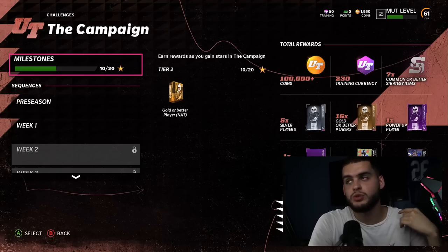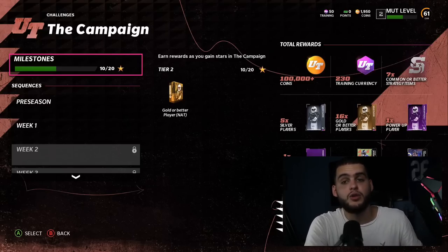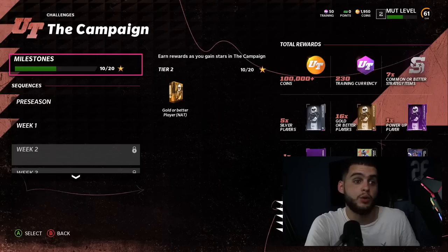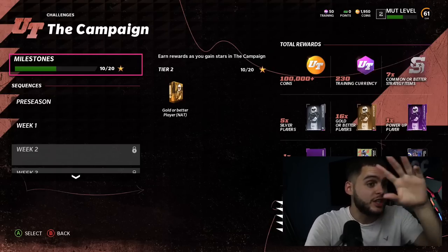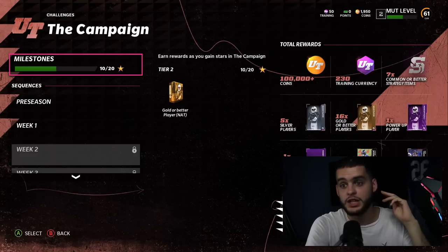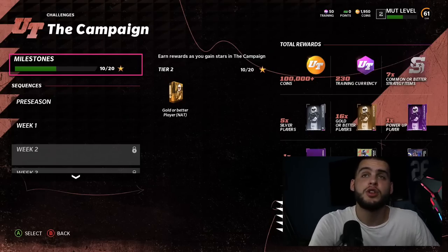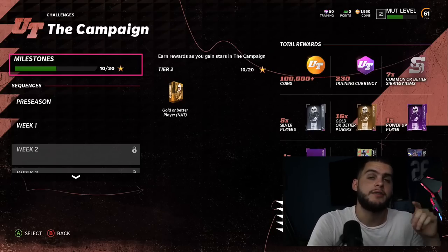You might think 'I'm gonna take Jamar Chase' and suddenly you have three wide receivers. Or you took an end and now Jack Youngblood is going to waste. My best advice: get all your free players first. Don't touch the auction block. Do all the things to get your free players first.